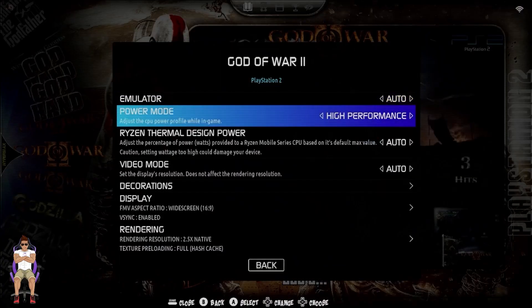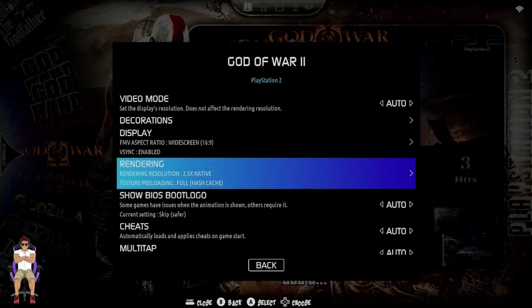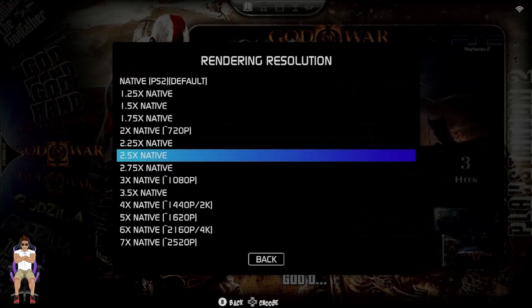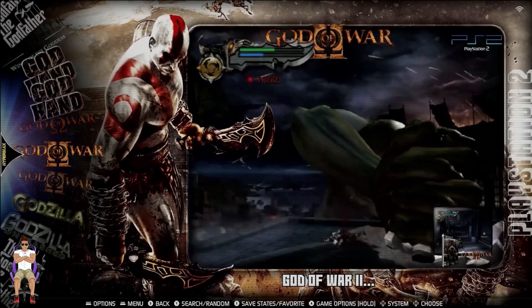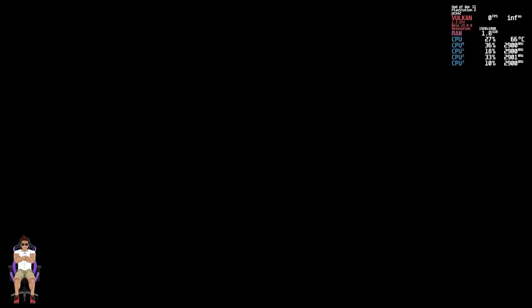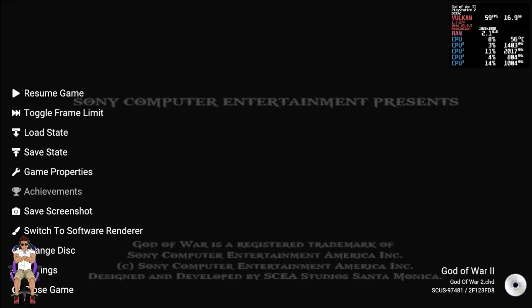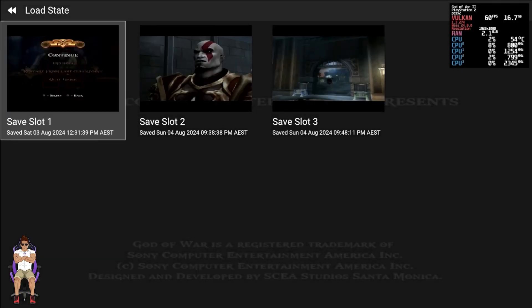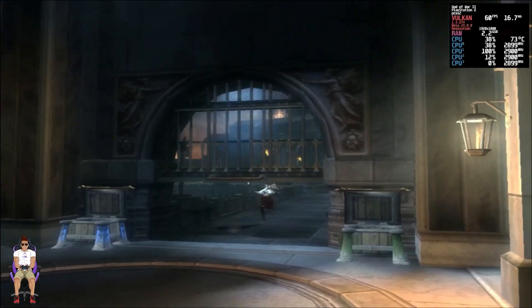I'm going to show you a level that's a bit further on in the game. I know most people when you see this, they show you the beginning level, which is actually pretty easy to emulate. I've had to drop this down to two times as you just saw, because as you're playing the game it does get a bit tougher to emulate. So let's have a look — I'm going to load a save state that I did, and let's get stuck in.